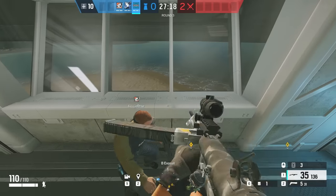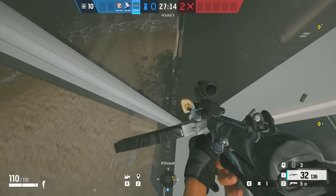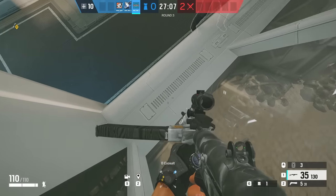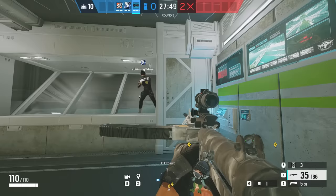This is another really easy one — it's just simply getting on top of the glass in Exosuit. You can also do this with a specific Azami barrier lineup, but why waste the Azami barrier for this one? A ton of drones are going to come flying down past you. Nobody expects somebody to be up in this corner — it's a really, really awkward angle.